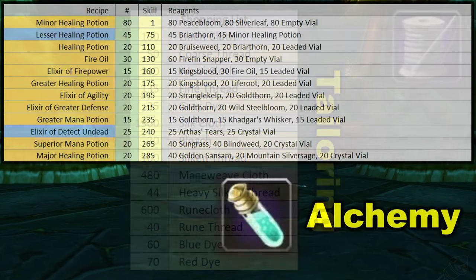After tailoring, we have possibly the best one: alchemy. You pretty much only craft waylaid supply items with this one, starting off with 80 minor healing potions. Then you take some of those and turn them into lesser healing potions — you're trying to get up to 110 skill to craft healing potion. But if you don't want to craft the lesser healing potion filler items, and you can get a swiftness potion recipe, I recommend doing that instead and just selling all of the minor healing potions on the auction house, because those are a waylaid supply item.